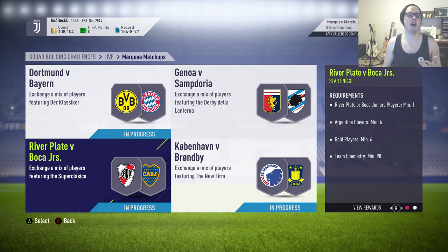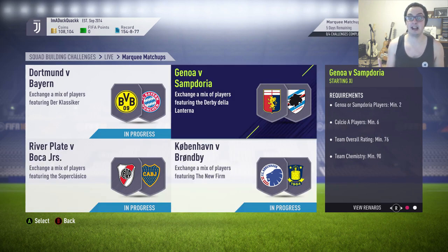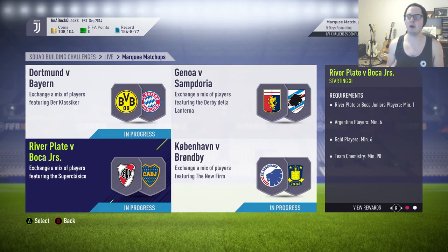Moving on to the River Plate against Boca Juniors game, for me it was very much the same as the Genoa-Sampdoria game — enough gold players available, and the requirement to have one player from both teams. You could have sold these guys on hype but you're just never going to make any money on that. The Argentine players were actually harder to achieve than the River Plate against Boca Juniors players themselves.